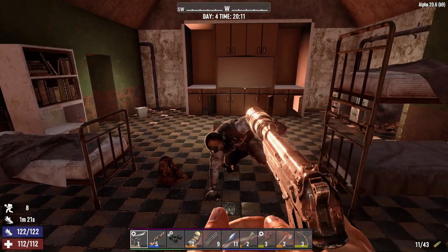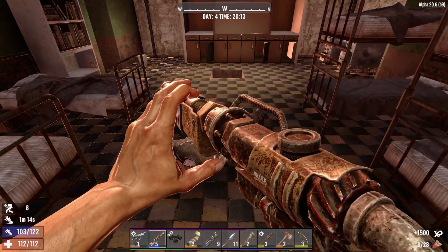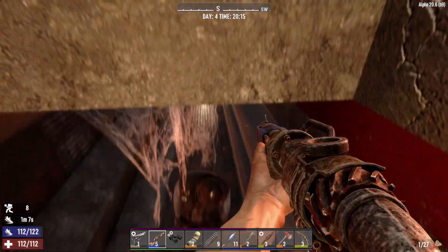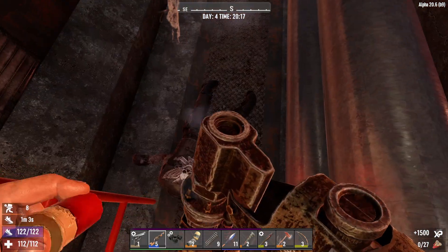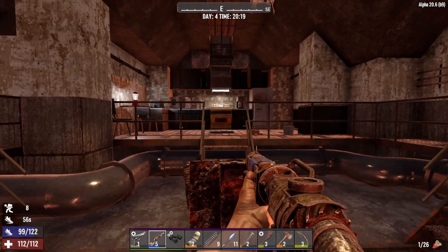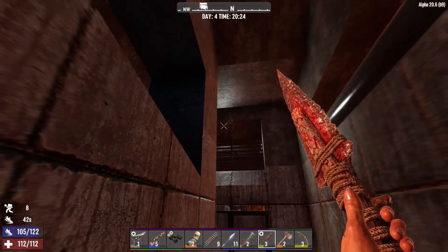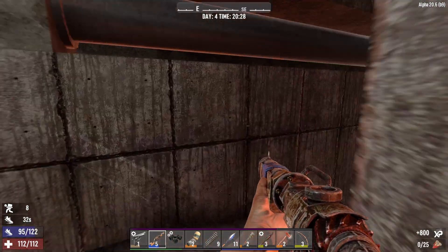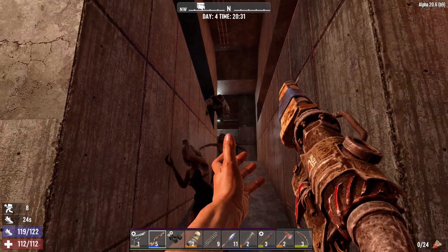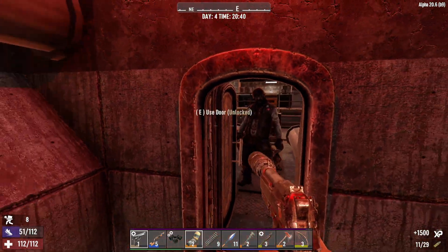Oh, thank god for that ammo. Nope nope nope — you're dead! He came out of nowhere — oh man, that was super close. Okay, hopefully we can get out of here in peace. Where are they coming from? I just want to get out of here. How do we get out? Yes, this is how we get out — looks like there's a ton of them. Come on ladies! Line up for me. There we go — oh I missed. There we go, perfect. Let's get out of here!